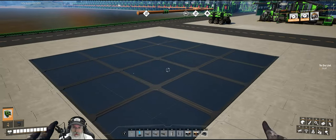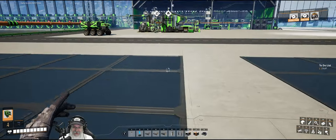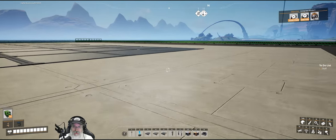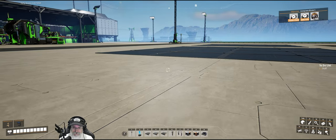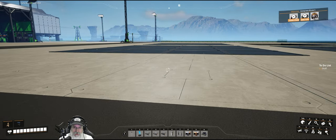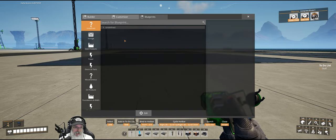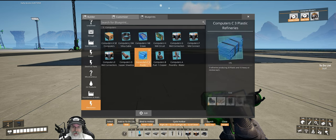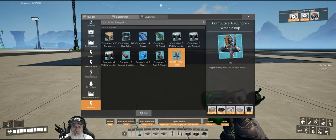Let's get started with square one over here. Let's go to blueprints and then to electronics — I created a new section for electronics. These are all our blueprints to make our computers. We're going to start with... well, let me figure out which one first.